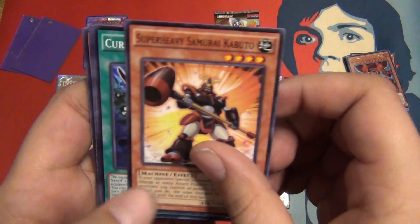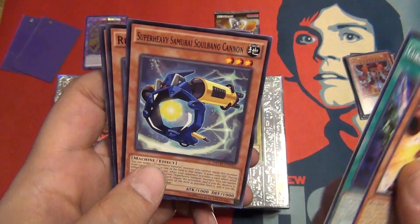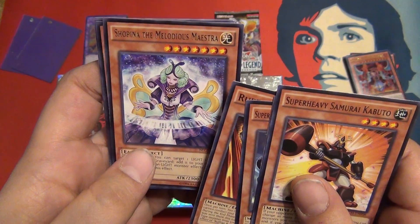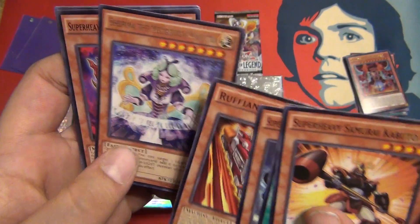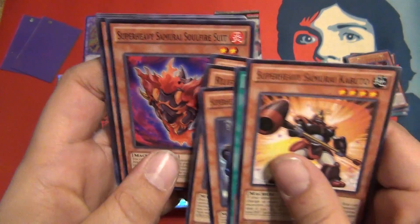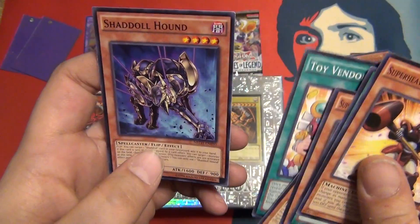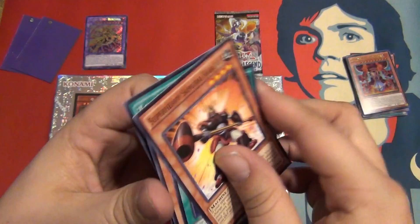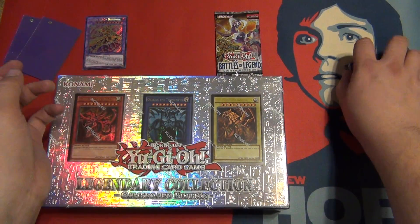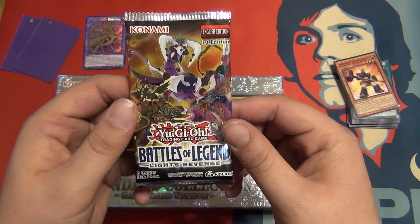Super Heavy Samurai Kabuto, Cursed Bamboo Sword, Super Heavy Samurai Soul Bankane — we got him in all three of our New Challengers packs. Ruffian Railcar again, Shopina the Melodious Maestra, Super Heavy Samurai Soul Fire Suit, Stellarknight Procyon, Toy Vendor and Shadowhound. Man, I got so many of the same cards through New Challengers. It's a lame set, is what it seems like. Sorry if New Challengers is your favorite set!